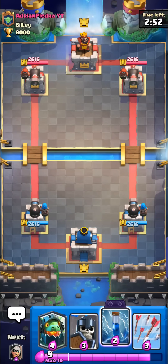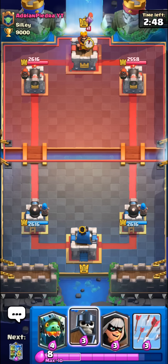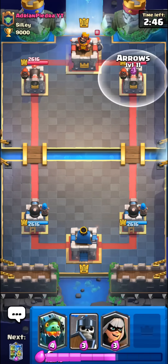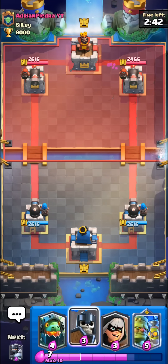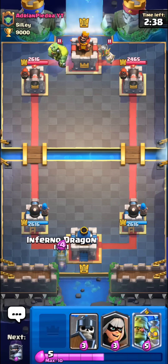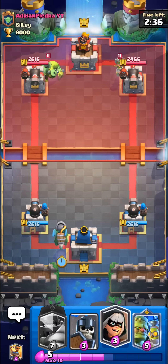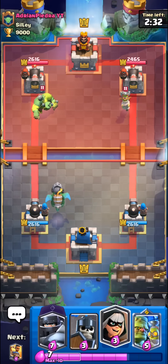Alright, we have this strange Mega Knight Goblinstein deck. I think decks like this could work quite well with the new card — I'm really not sure what to think of it. I want to say it's very good but it is 5 elixir so it's hard to say. Adrian decides to split the card — I don't really think that's a great play. I feel like you usually want to go for them together because now our Inferno Dragon will wreck the Goblinstein.